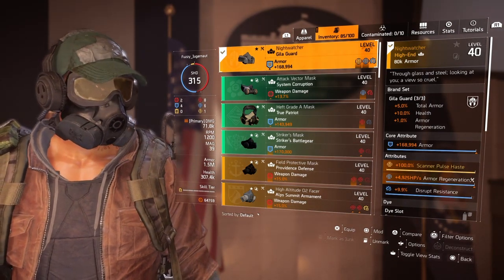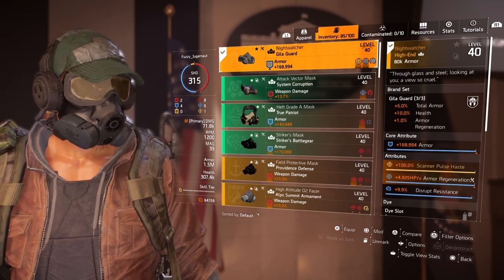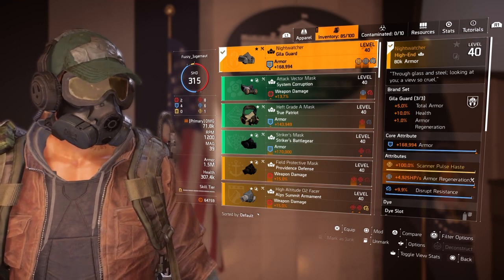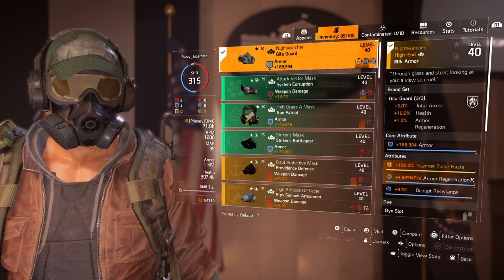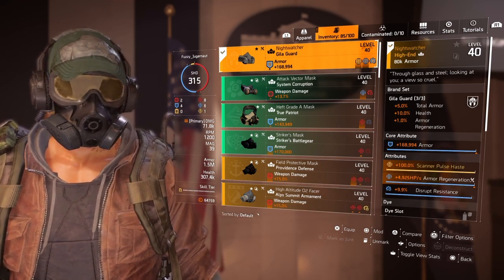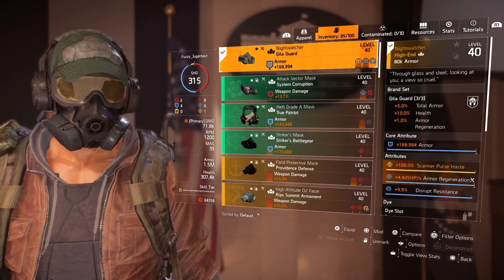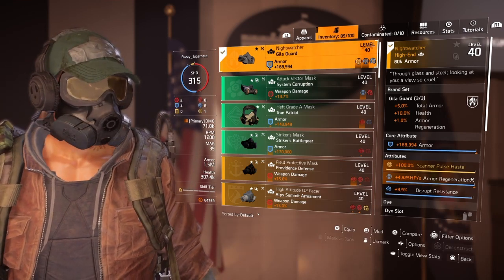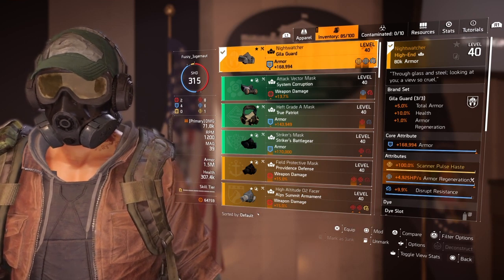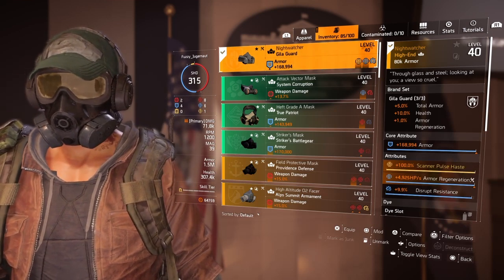For our face mask, we're rocking the Gila Guard — three pieces of this — giving us 5% total armor, 10% health, and 1% armor regeneration. We're going for armor regeneration and armor on this build along with two reds, so it's four blues, four blues, two reds. We have some critical hit chance and critical hit damage to boost the build. For this piece the core attribute is 168,000 armor, almost maxed out. The minor attributes are 100% scanner pulse haste — you don't have to use the Night Watcher variant, that's just what I had with the best rolls. The second minor attribute is max armor regeneration, and I have disrupt resistance so they have a harder time breaking my shield and jamming my skills.